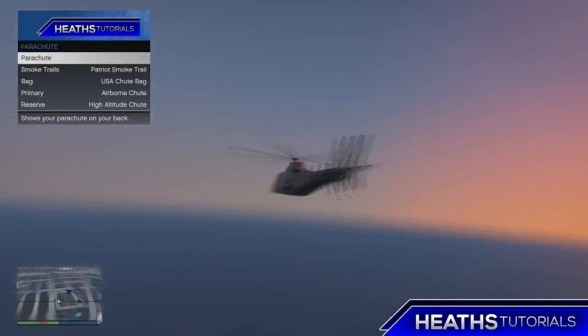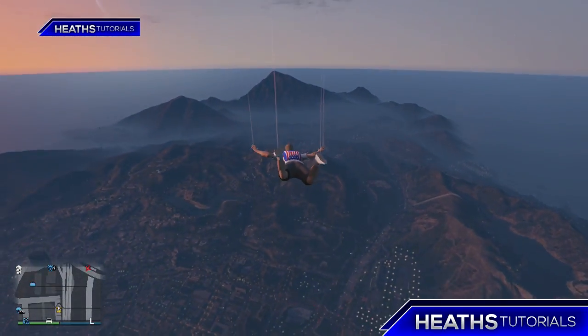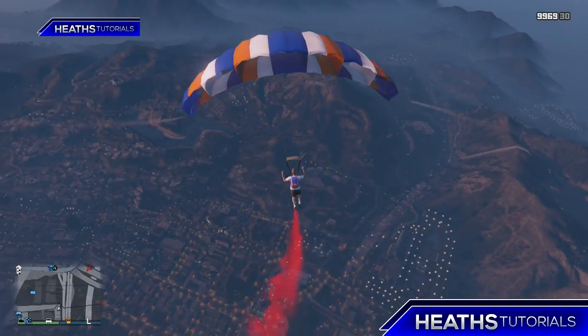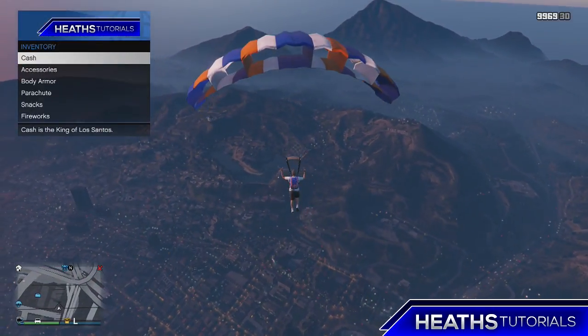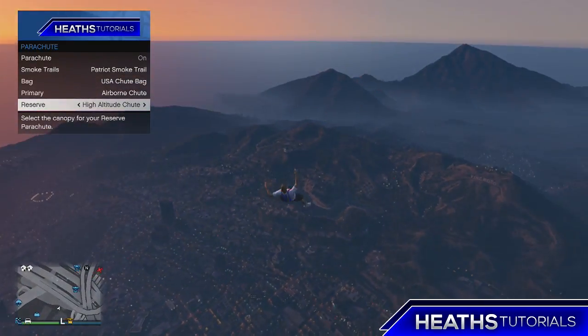So as soon as you get to a high enough altitude, jump out and then you're going to want to open your chute when you're ready. Once you do that, hold the back button, go to inventory, and go to parachute. Then you're going to change your reserve parachute — just press left or right on the D-pad and change it.